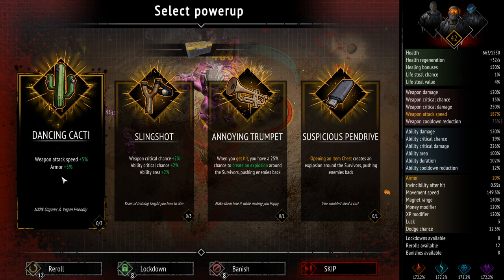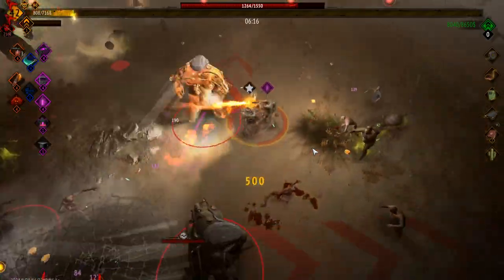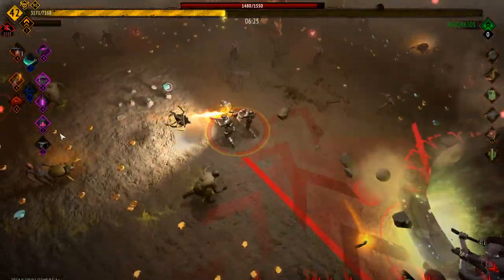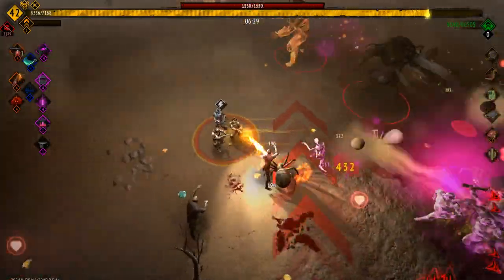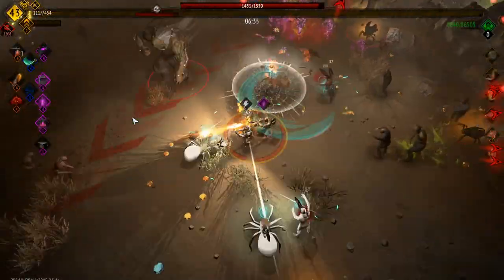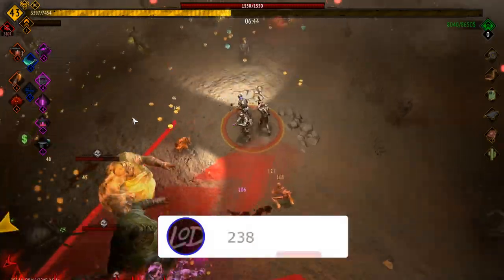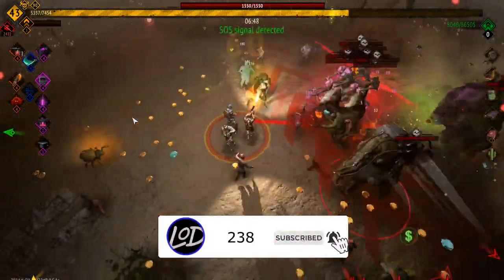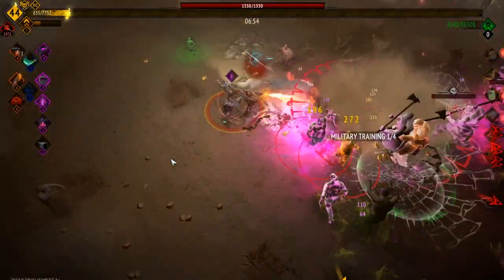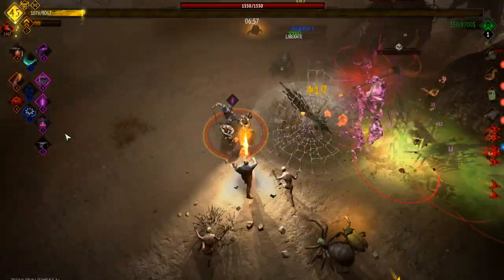Open a chest creates an explosion around the survivor pushing enemies back when you get hit with a 25% chance in an area weapon. Let's go attack speed. Slowly making our way down. Dodge, bob and weave — ooh, that one hurt a bit. Wind cutter — I love my thousand cuts so we're gonna save up for that. We gotta survive another three and a half minutes — so far so good.